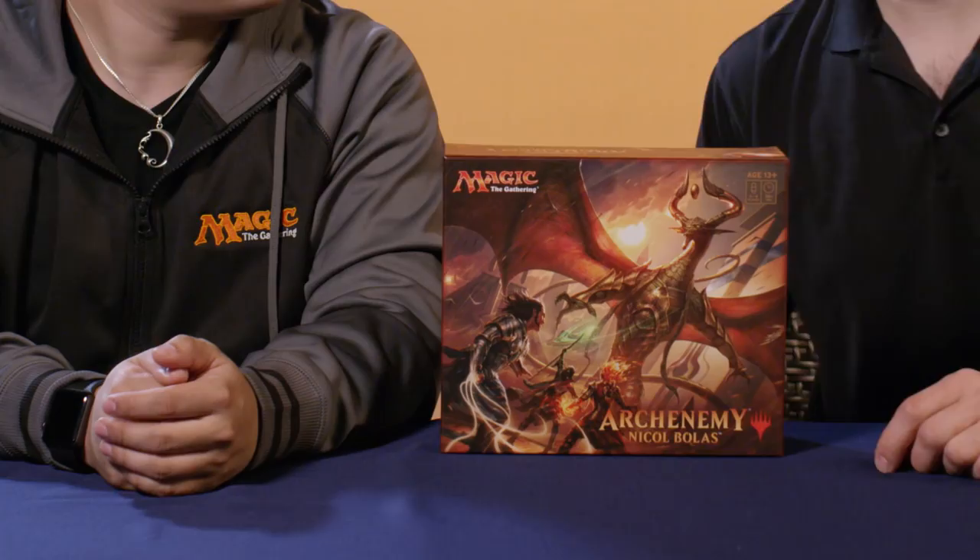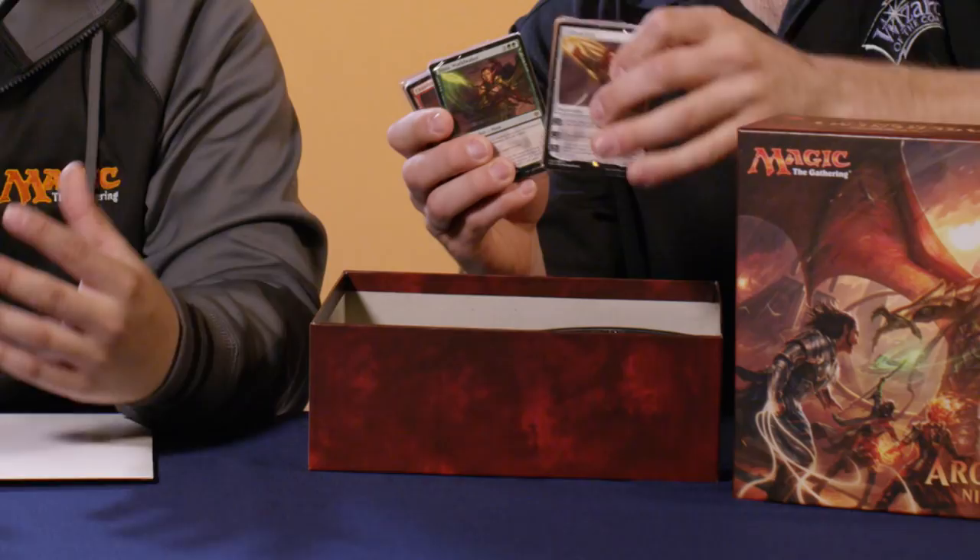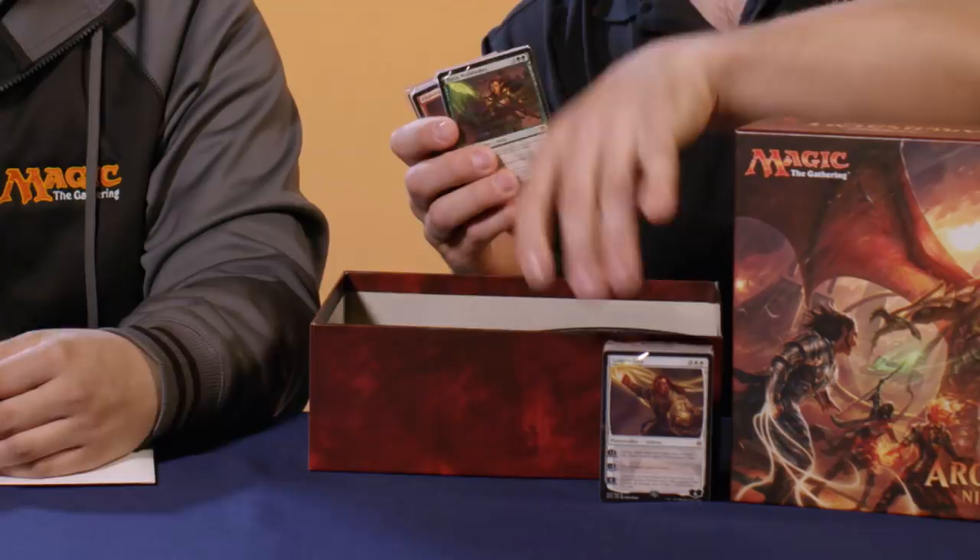As you open up the box, there's going to be a lot of contents. The first thing you're going to see is a package of all the different deck boxes. You also have your three decks for the Gatewatch — Gideon, Nissa, and Chandra — all featuring new art for the Planeswalker cards themselves. You have your double-sided tokens as well. You're going to get 20 scheme cards featuring brand new art, the deck of the Arch Enemy himself, Nicol Bolas, also featuring brand new art, and last but not least, the life counter for your Arch Enemy to track their life total.